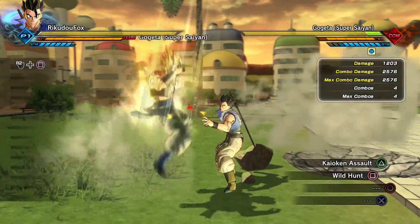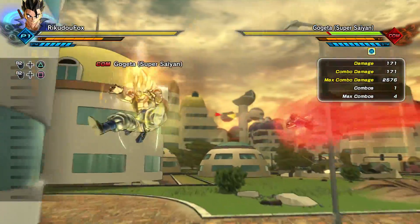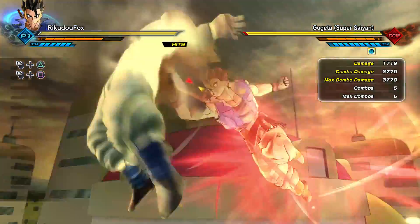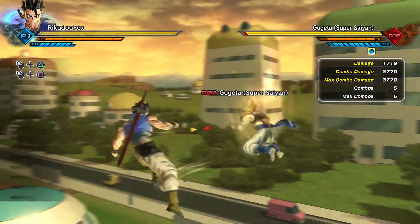Wild Hunt does a total of 2576 damage and it takes up one ki bar, so that's pretty good. Kaioken Assault does a little bit more damage but it takes up two ki bars, and the damage is 3779.